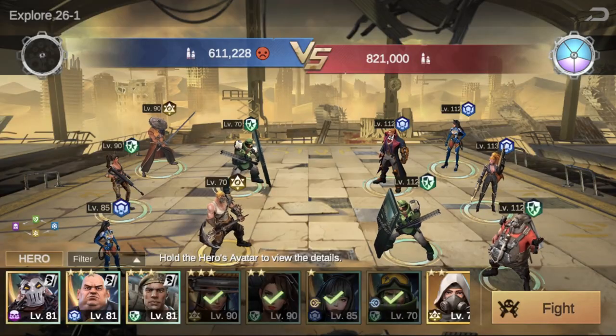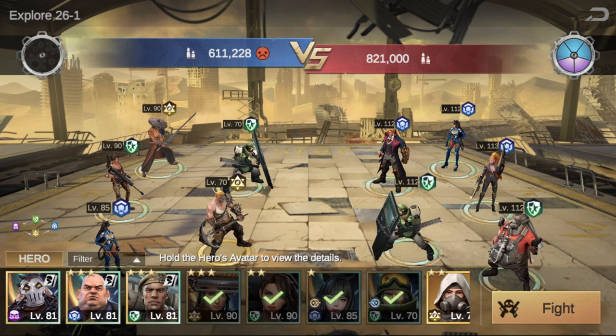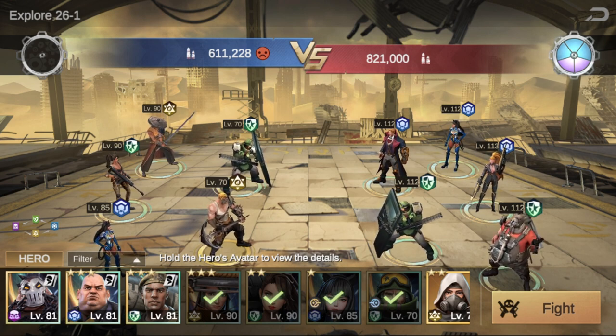Now let's talk about lineup composition. The primary thing you're going to want to be focusing on is having back line heroes that will deal damage to the enemy's back line. Now again since this is PvE and not PvP we can use Rebecca and Kelly here, because the enemy tanks aren't going to be soaking the attacks from the back line. Kelly is one of the very best heroes you can use for this strategy because she can hit the back line with every single attack.